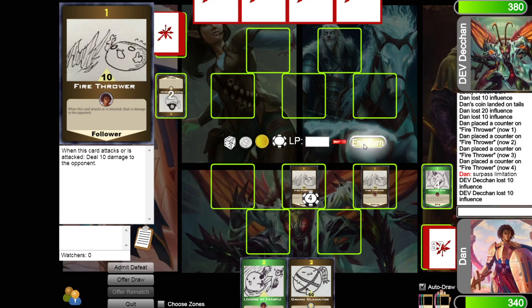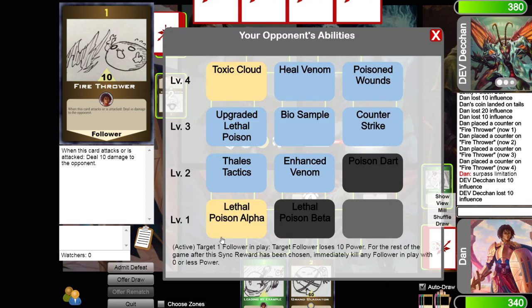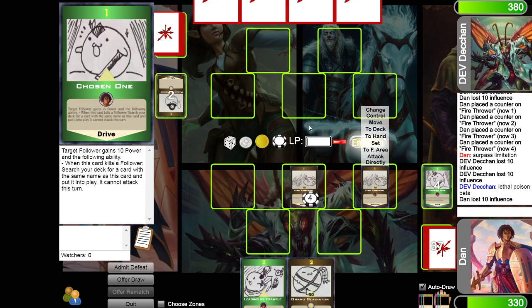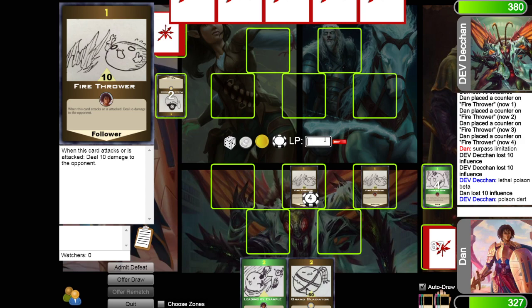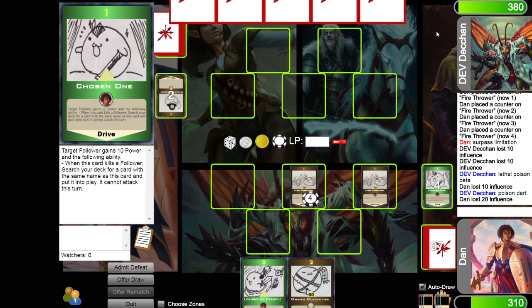Now it's Dylan's turn. Heal Venom would be his level 4 ability that says no hero can gain influence for the rest of the game. Lethal Poison Beta — he's correct, I take 10 damage. Poison dart shoots me for 20 more — that's his level 2 ability. You can use your abilities once per your own turn. If they're passive, they just happen when they happen — they're essentially continuously applying abilities.